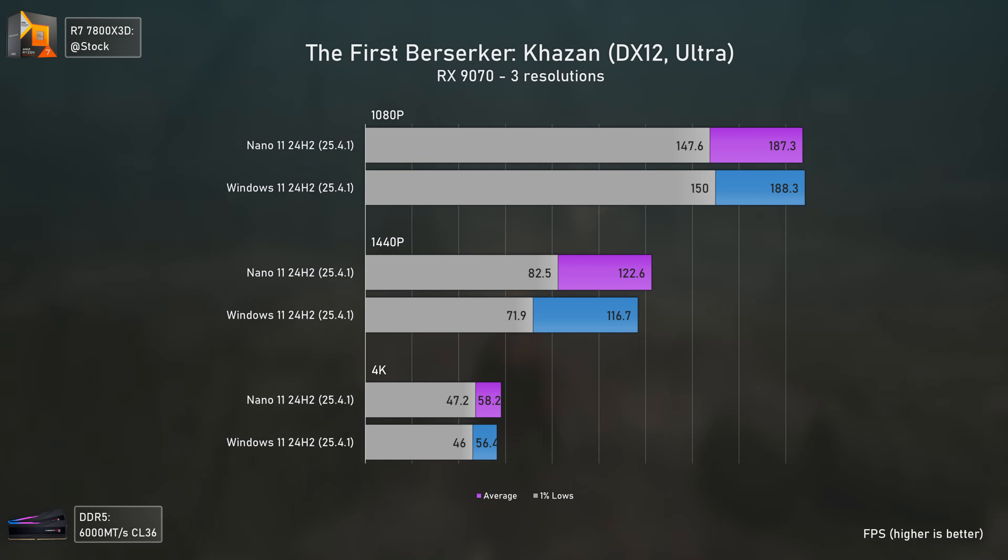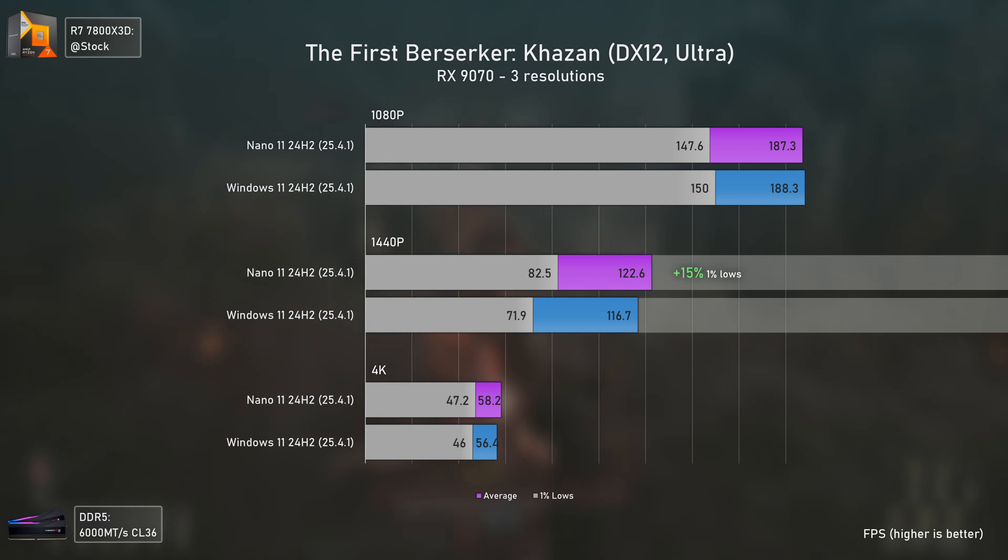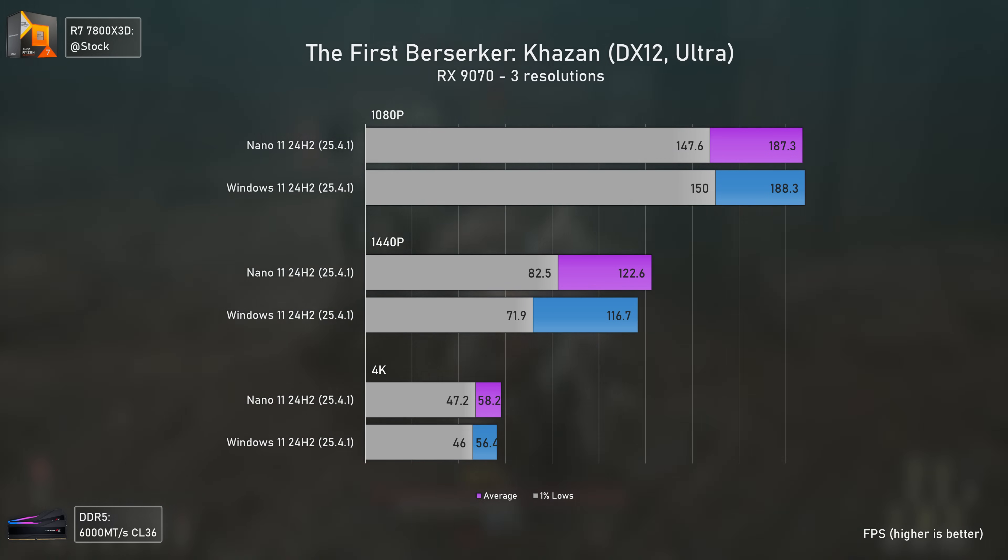The biggest difference so far was in Forspoken — Berserker Kazan, a recently released Unreal Engine 4 title. The results are quite the same at 1080p and 4K, but at 1440p it seems Nano 11 delivered better 1% lows. The averages are fine too, but the biggest difference was definitely the smoother gameplay with Nano 11 at 1440p.